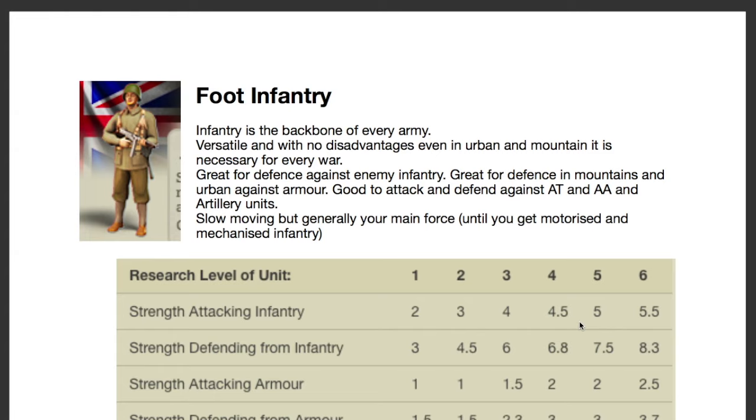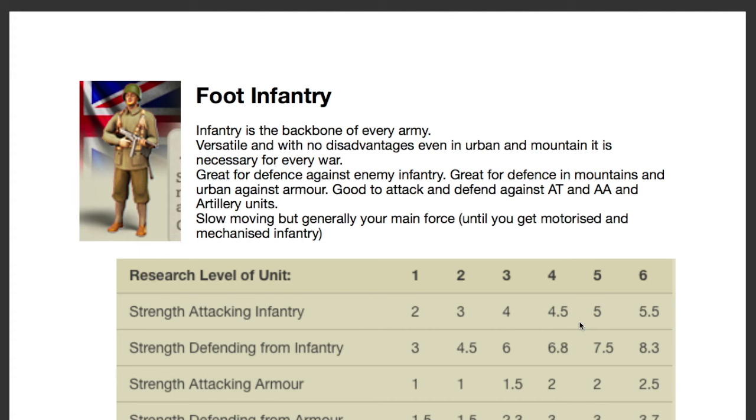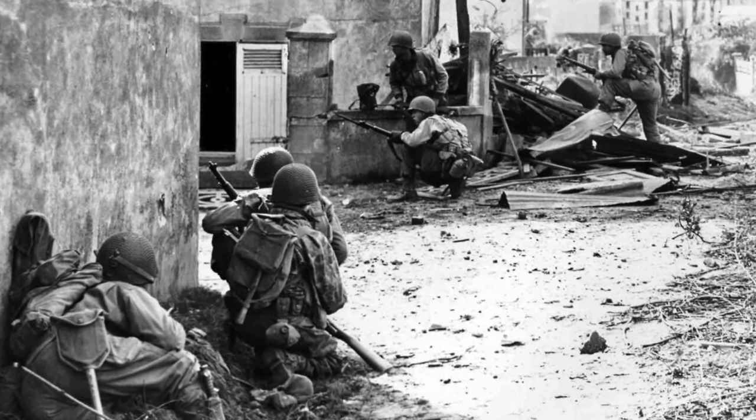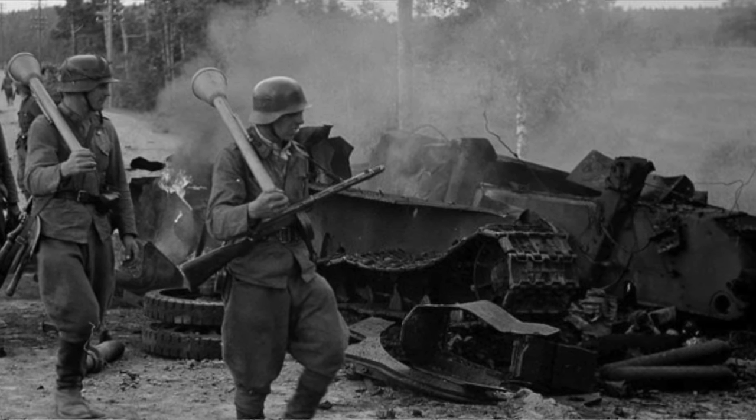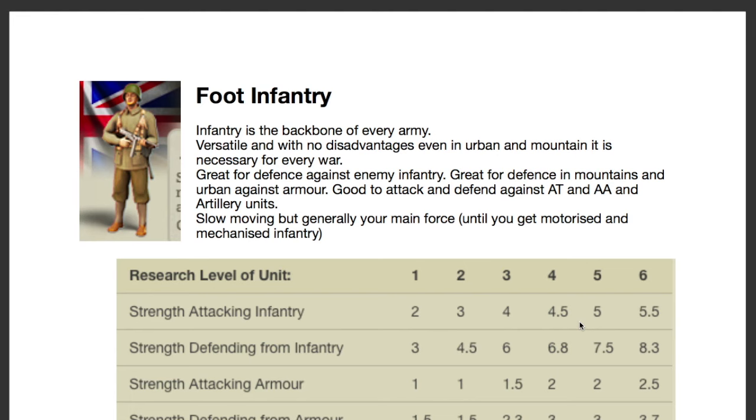You always want to send infantry in first to clear out any anti-tank or tank destroyer that's in front of your armor advance. As mentioned before, if you're defending mountains or urban areas, definitely post infantry there. Your tanks will be pretty much useless and extremely slow in urban and mountain terrain, so put infantry in and back them up with artillery and anti-tank.